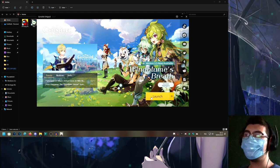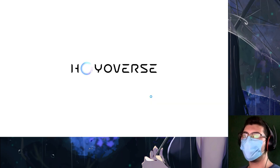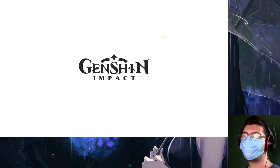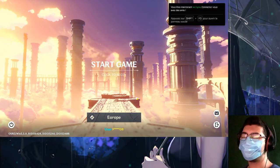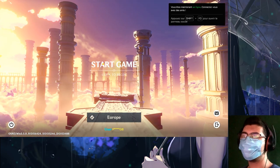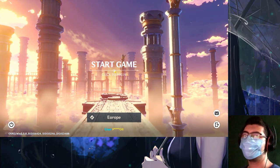Without further ado let's launch the game — really excited guys about this playthrough and I'm really hoping this is going to be a good game as people say. There's a warning to read before playing, blah blah blah. And this is how the menu looks — no title, just says 'Start Game, click to begin.' Alright, let's click to begin for the first time.